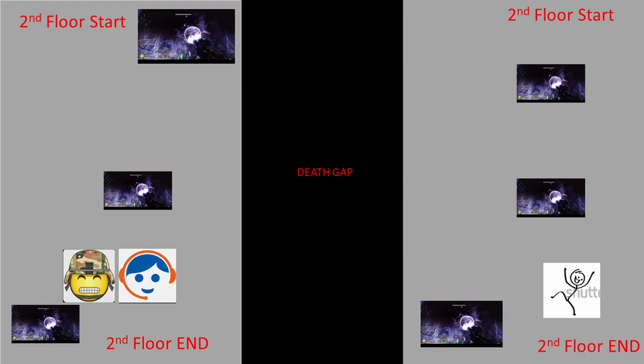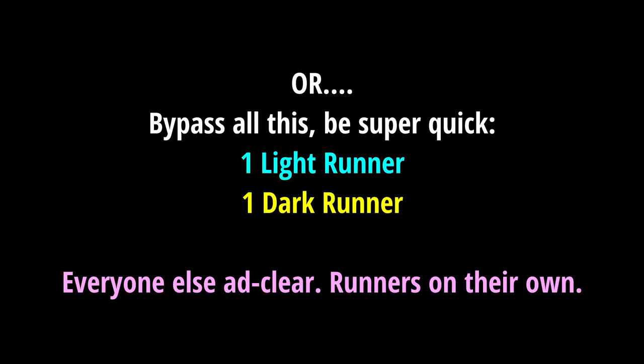Transition to second floor — jumper, just make sure to return to your original team. Or you can bypass all this with eager edge runners traveling across the gap super quick with everyone else on add clear, but some teams have trouble with mobility.